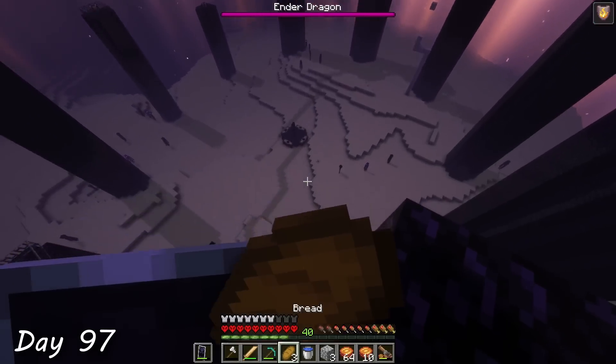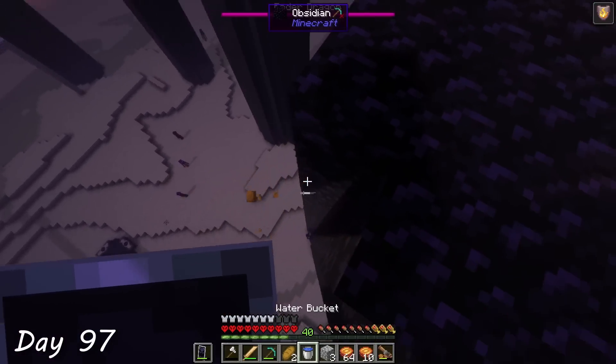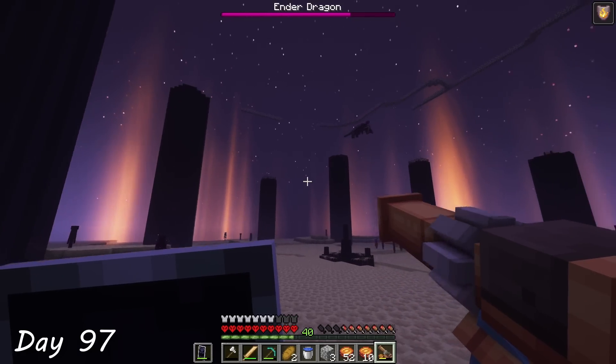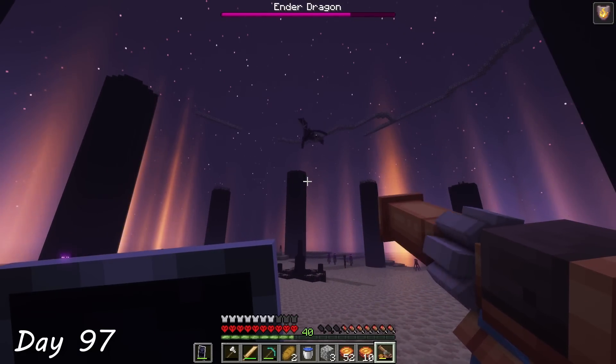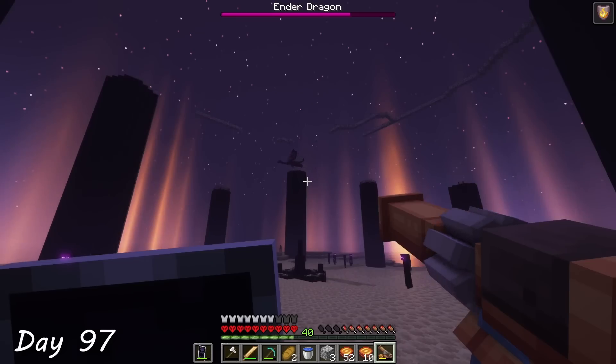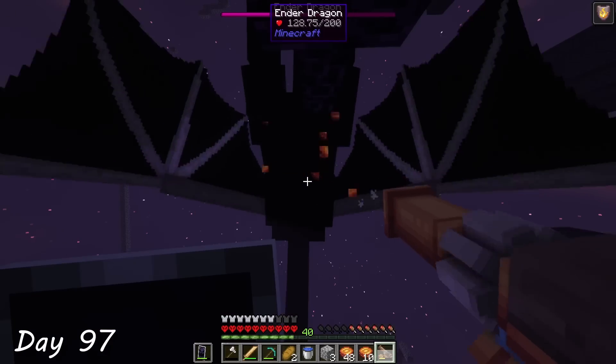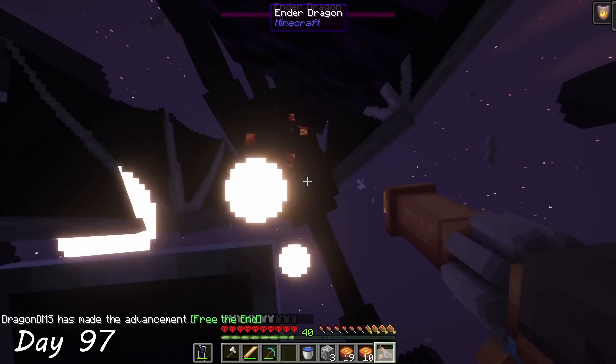It was quite a slow and stressful few minutes, but I eventually took out the last crystal and water bucketed down. Not an MLG water bucket — it's day 97. For the remainder of the fight, I swapped over from the apples to the cakes. The problem was that the range was so terrible, I had to wait for the dragon to land since I couldn't reach it when it was flying up high. After a few minutes of hitting it from underneath, I finally killed it.